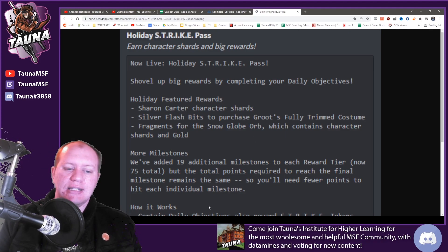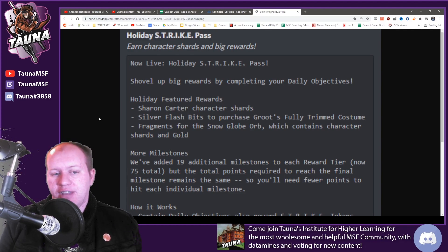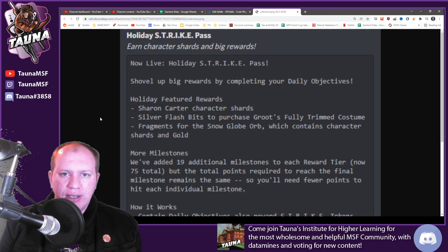Sharon Carter is a pretty decent character. She's obviously farmable pretty easily for veteran players, but for new players that's a pretty decent offer. Even for veterans, it's going to save you raid currency. Everything else in here is pretty good. We're going to look at the Snow Globe Orbs in a minute, but there are these Silver Flash Bits at the end.